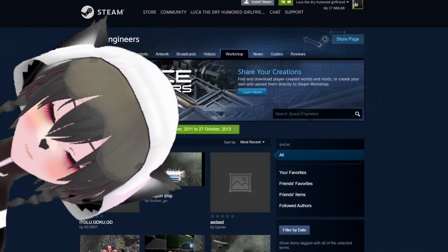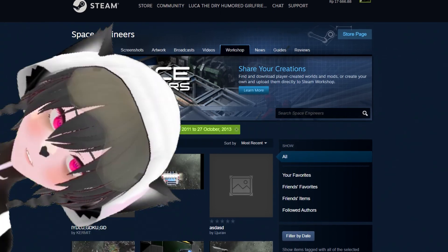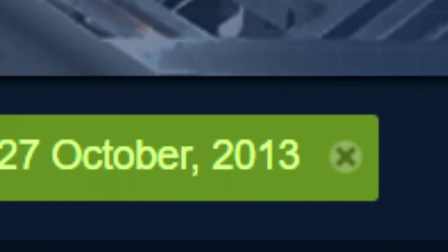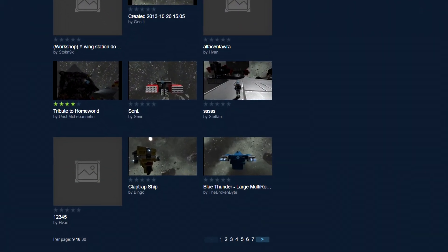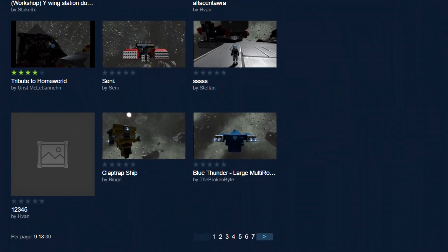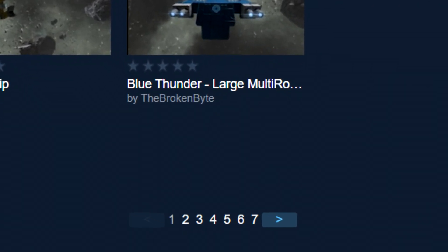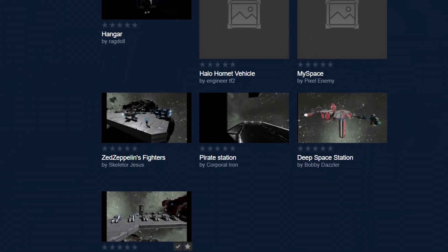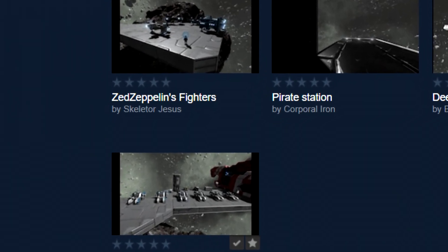I've been trying to find the oldest ship or blueprint on Space Engineers and I finally got it. The first date that people were able to upload things to the Space Engineers workshop was October 26, 2013, and on that date alone there were seven pages of items uploaded. Out of all of them, the oldest was the first thing ever uploaded to the Space Engineers Steam workshop.